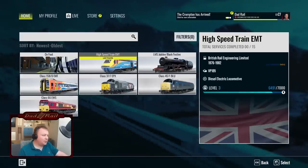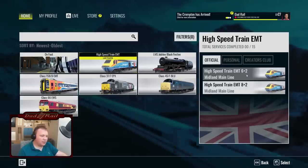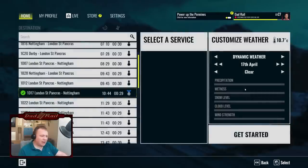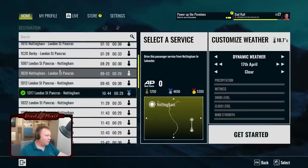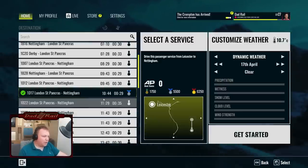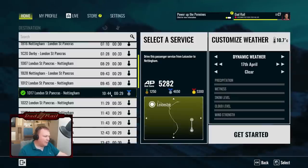We are going to be doing the High Speed Train — two power cars and eight passenger cars, so we'll be a 10-car. I'm just making a note of that because I have a habit of stopping in the wrong place. We're going to do the London St Pancras to Nottingham run, which will take us from Leicester to Nottingham on this route. It's about a half-hour run — a pretty good length.